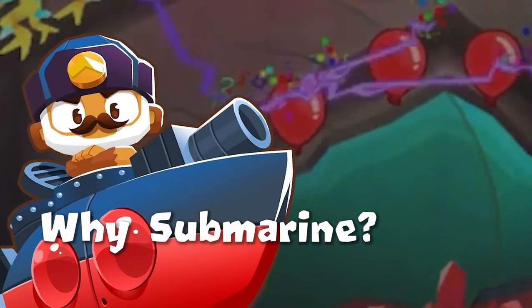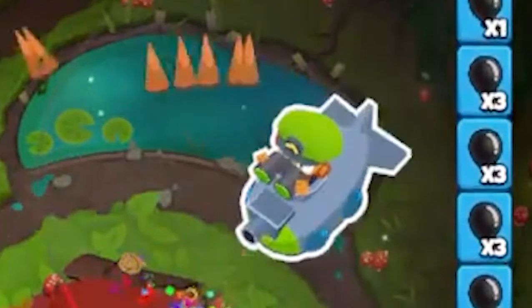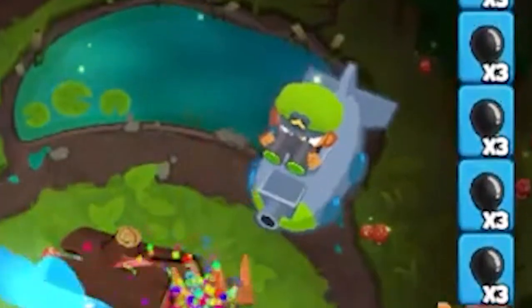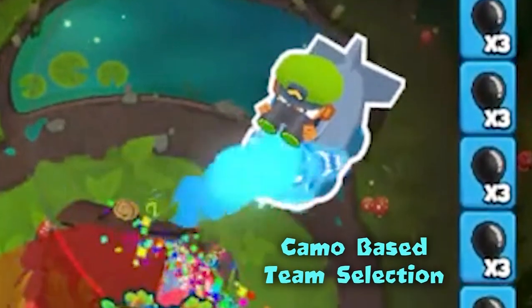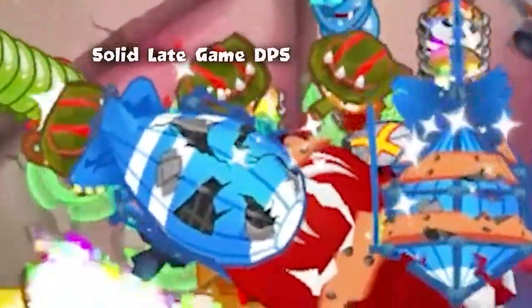So why is it that people use the submarine over something like monkey village or wizard — another camo detection option? The main reason people pick submarine for their team is usually when a player is trying to fill their camo detection slot in their team composition, and they'll also usually be looking for a slight defensive boost that other camo detection options currently don't provide.